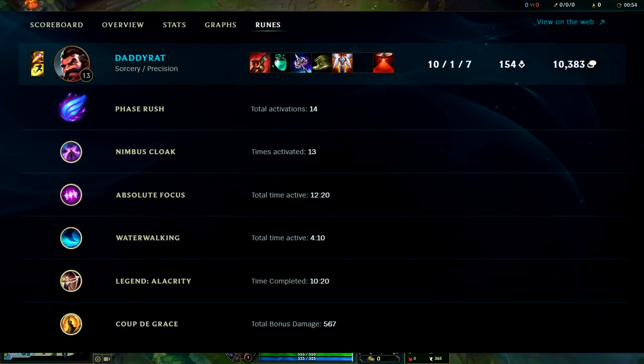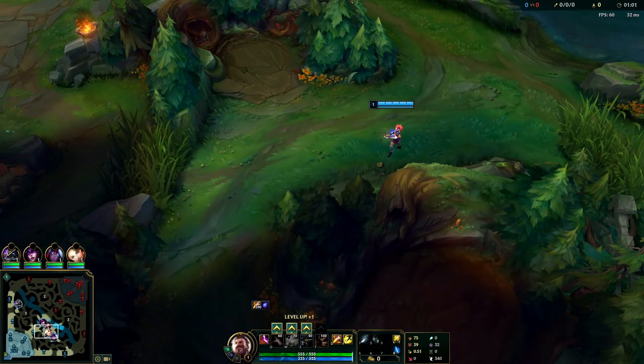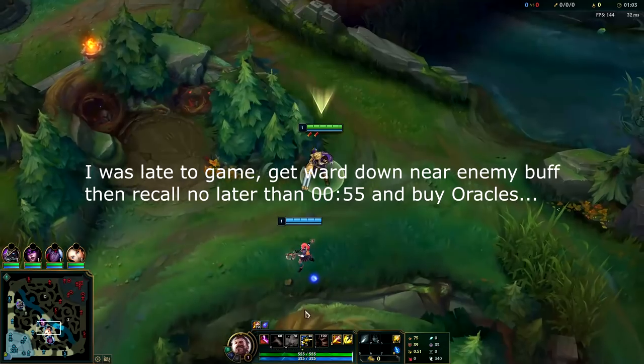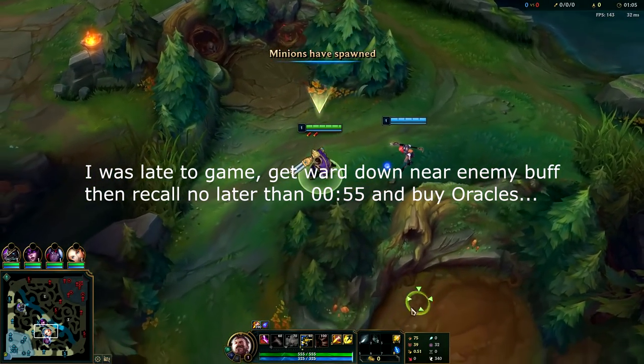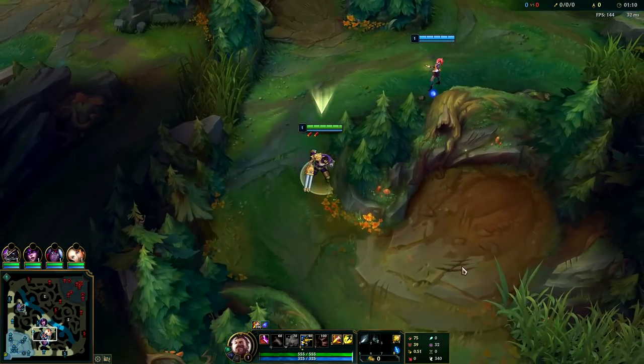What is going on guys, I'm going to be showing you how to play Graves jungle today. The most important thing about Graves jungle is early game pressure — you're essentially a ranged Xin Zhao. You want to start E, use your best tool at level one for clearing. At level two get Q, level three get W. Max E first, E second W last, taking points in your ult.